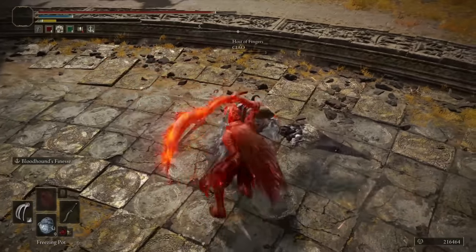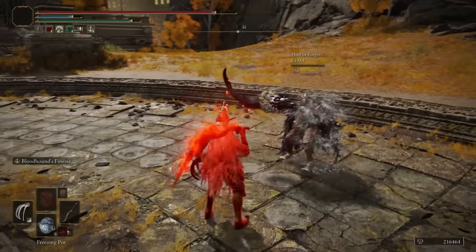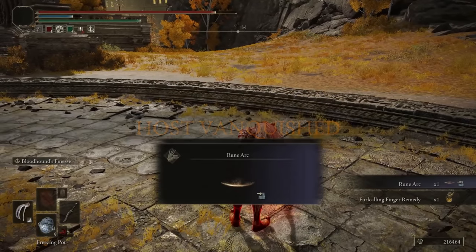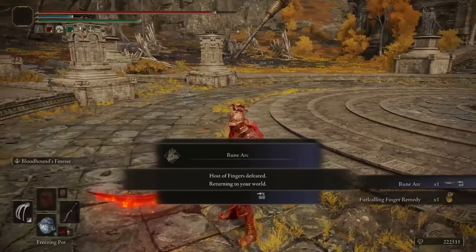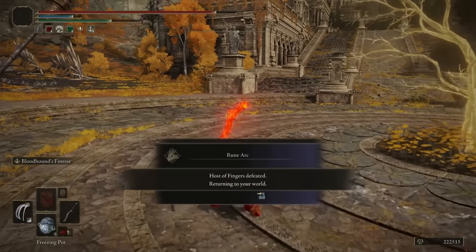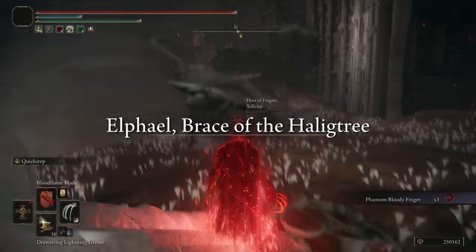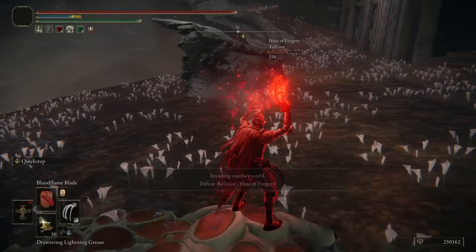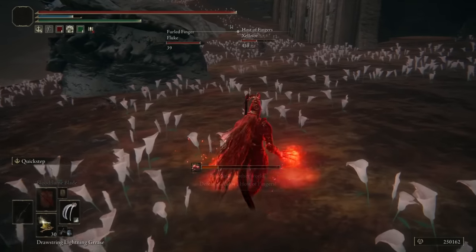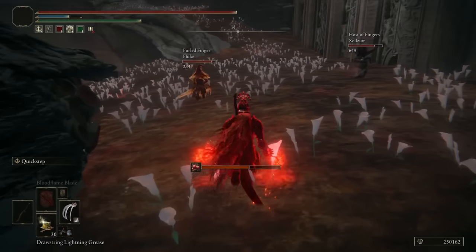Aim punch actually needs to go. I feel so sorry when I see people using any colossal weapon and they miss by like a hair just because I hit them with my weapon prior. That's the whole point of using a colossal — to be able to trade — and aim punch just kind of ruins that. The scarlet rot leg — you know what, I'm kind of built for this with what I got going on here. Quick Step can help, I guess we'll both just exist in the scarlet rot; that's fine.